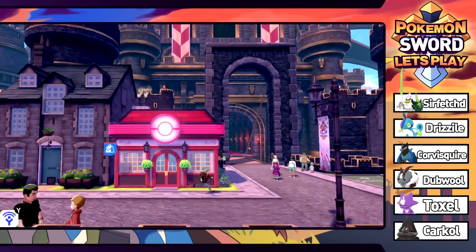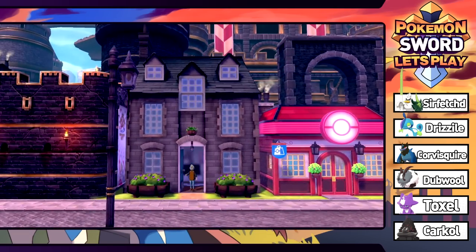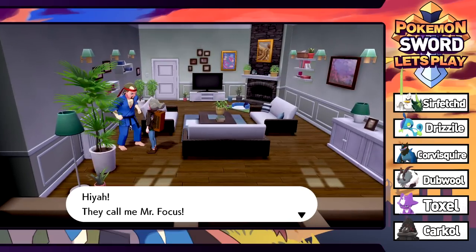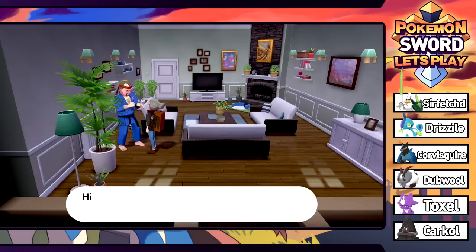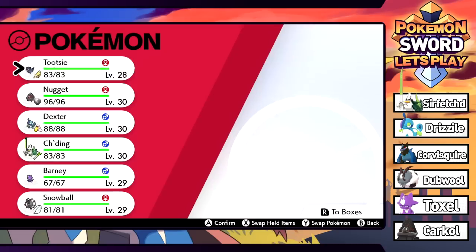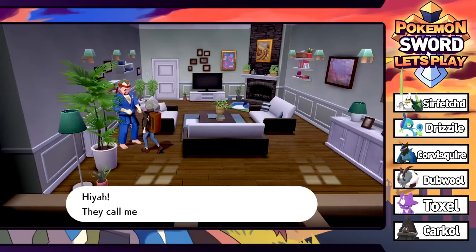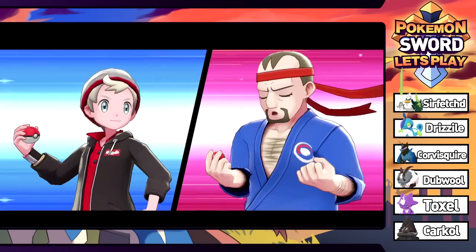Hi, call me Mr. Focus - super focused and super strong, are you up for a challenge? We actually have Carkol in front. This guy probably has some fighting types so let's just do it - we need all the experience we can get. Super strong guy just going to battle me in his living room. Black Belt Brian has a Cottony - not a fighting type but we still have the type advantage of Flying.